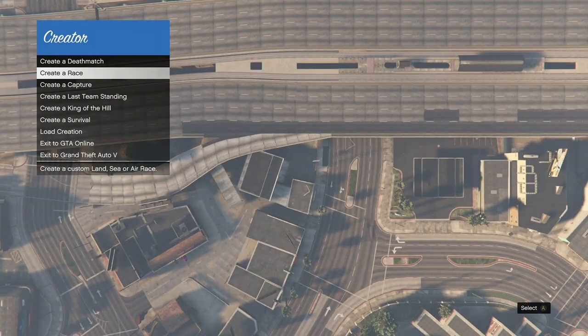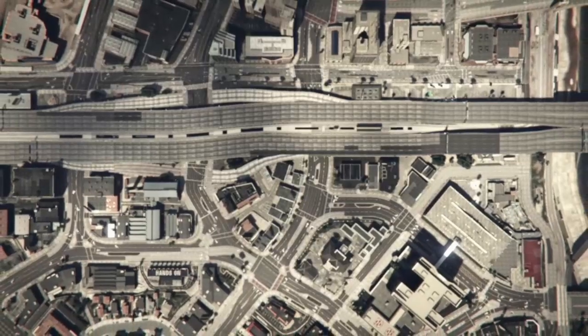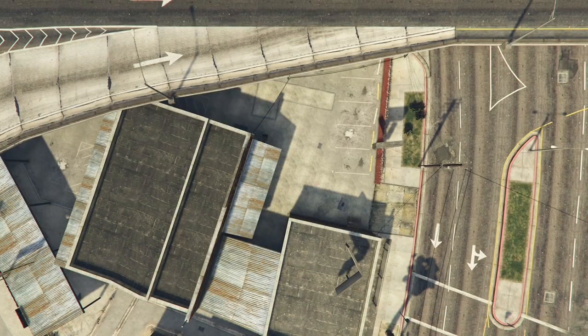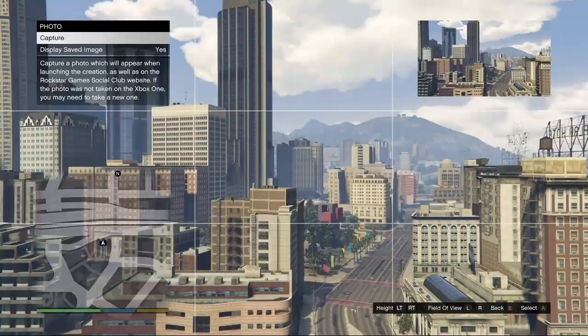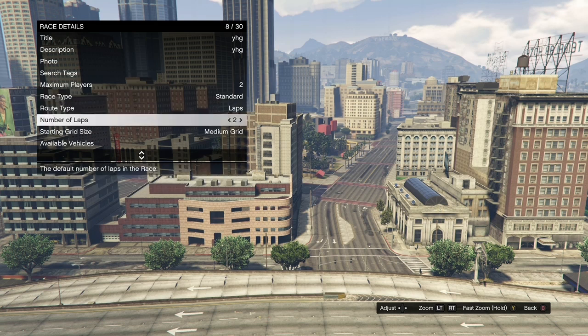Once you get loaded inside of creator, click on creator race, then click on land race. Once you get loaded inside, click on race details, fill out the title and description — they don't have to be anything specific. Then go ahead and take the photo, set the maximum players to 2, and put the route type on point-to-point.